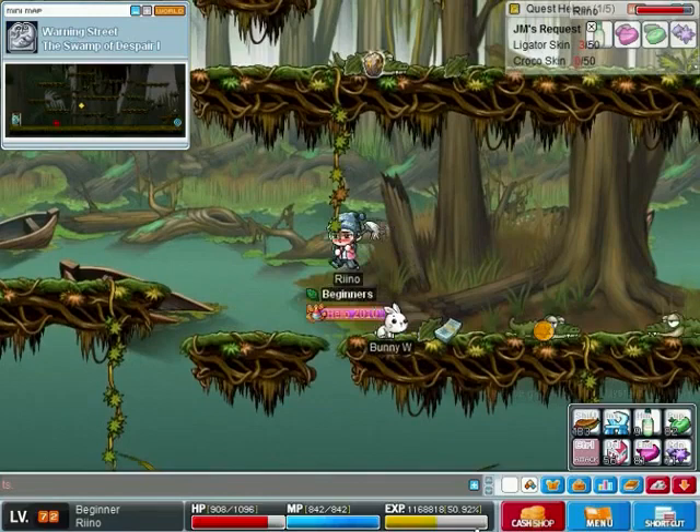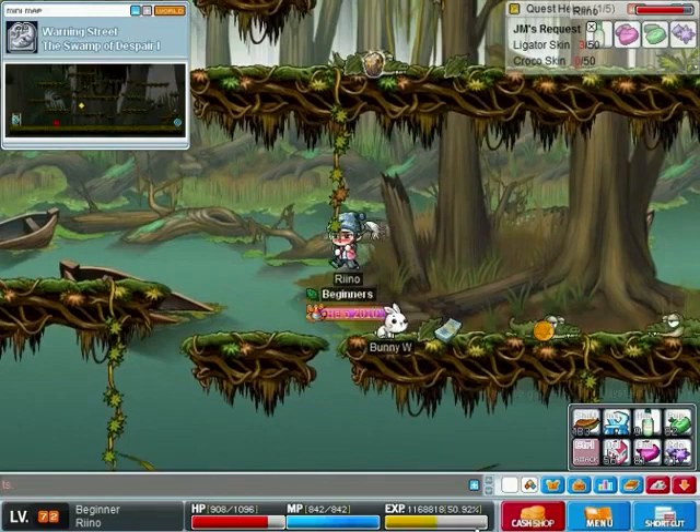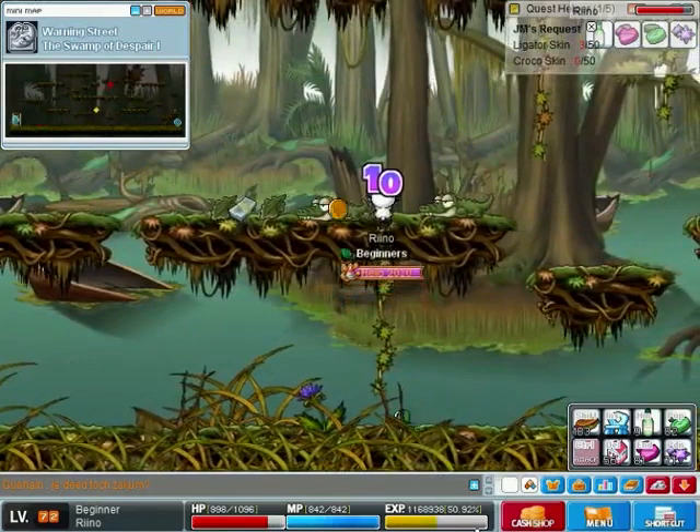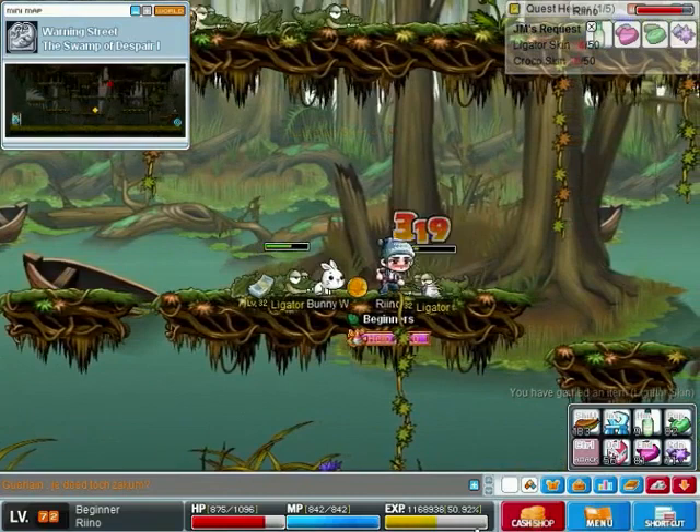Ligators have 1200 HP, 40 MP, 60 experience, avoid 12, and you need to have quite some accuracy to hit them - it's better to say it that way.